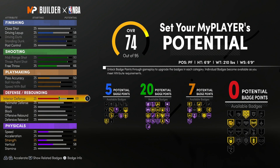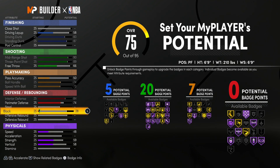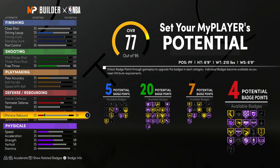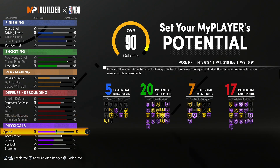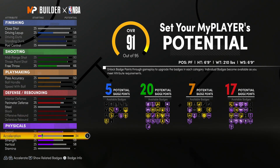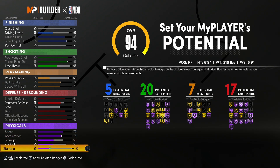The interior D, you want it at 84. Perimeter D, you want it at 74. We're not going to touch steal. Your block, you want that at 84 — we're just maxing everything out here. Your offensive rebound, you want it at 88, and same thing with your defensive rebound — you want that at 88 as well. That'll give you 17 badge points. And for your physicals, we just gonna max everything out that's important: speed, acceleration, and stamina, obviously. And that should be enough for 95 badge points.